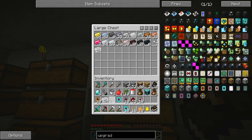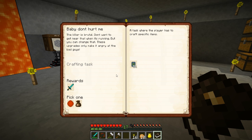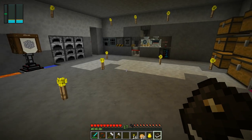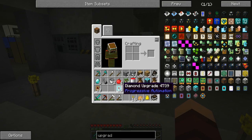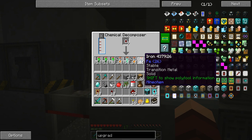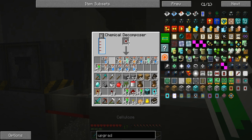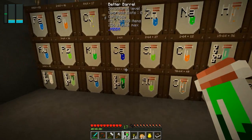Looking further at the quest line, they want us to make a wooden planter, wooden killer, mob filter upgrade, and an RF engine. Since we're only going to use the diamond chopper and diamond upgrades and not the rest, here's the trick: if I throw these unused items into the chemical decomposer, we start getting a bunch of iron back out of them, plus cellulose and a little zinc. We're starting to get a ton of iron back.